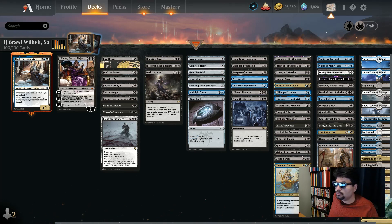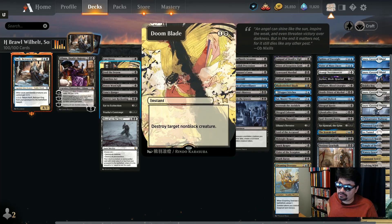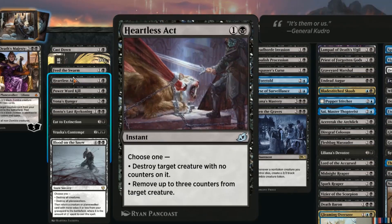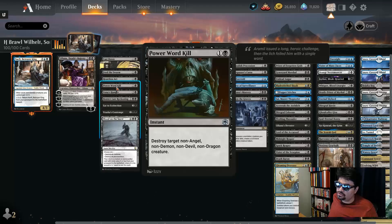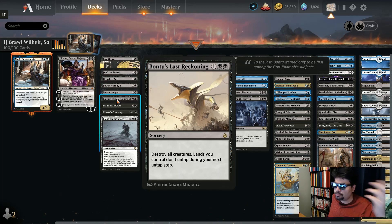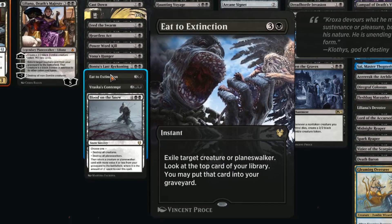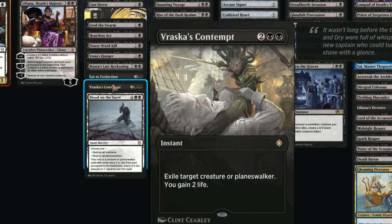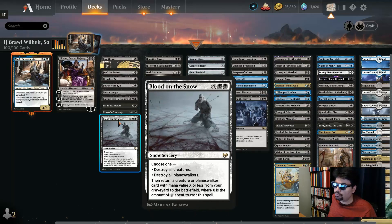They've been replaced with removal spells. Going down the list: Doom Blade, Feed the Swarm, Cast Down, Heartless Act, Power Word Kill — all amazing two-mana instants. We've got Vona's Hunger, which causes opponents to sacrifice, and if you ascend they sacrifice even more. Brantú's Last Reckoning for a big board wipe — be careful, though, because you get tapped out for a turn. Targeted removal with Eat to Extinction, which also targets Planeswalkers and gives you a little surveil action.